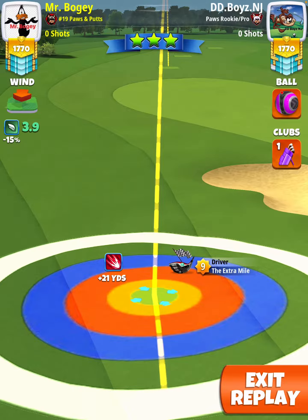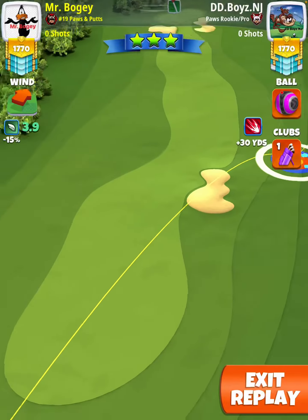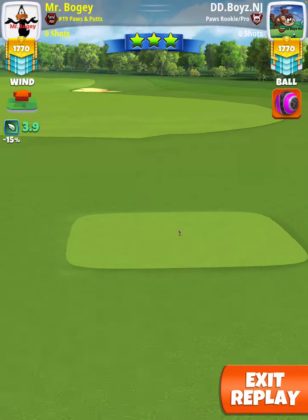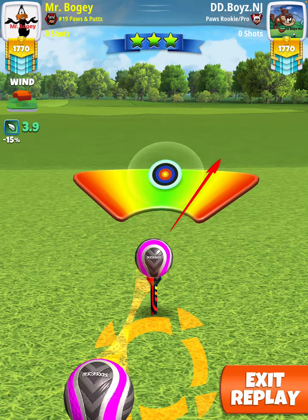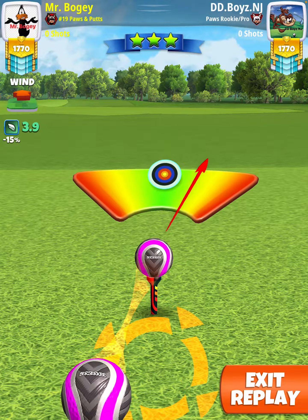You're going to play this at 0% max, full topspin, 2 leftspin, pushback up to max. And then you're going to give it 3 quarters of a ball curl, with the right side of the ball touching the arrow — the little corner arrow.